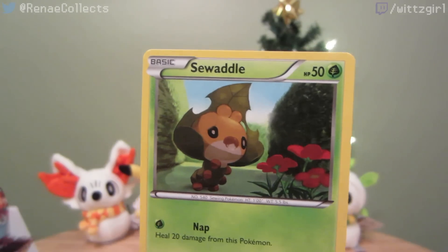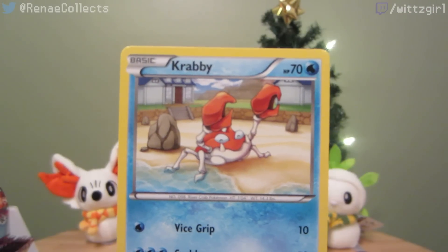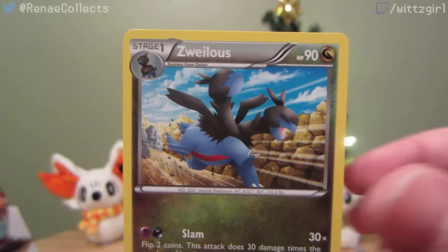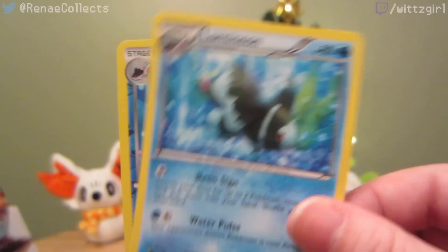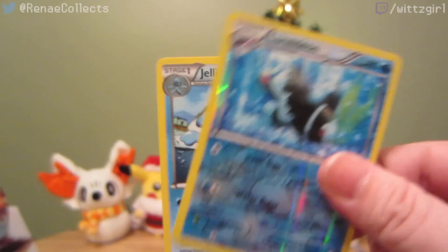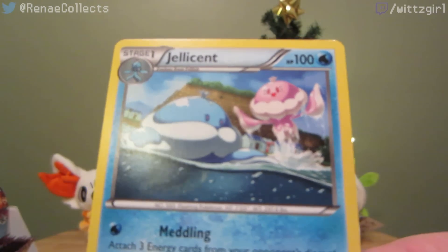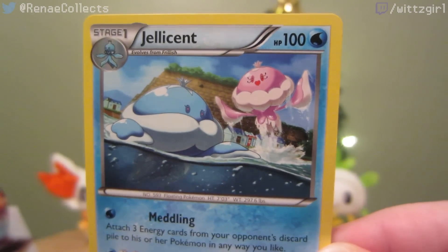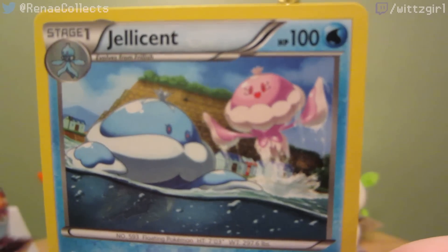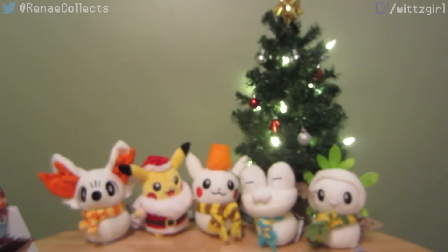Got a Poochyena, Sewaddle, Chansey, Goomy, Krabby, Swadloon, Zorua, Lumineon — nice reverse Lumineon — and rare Jellicent. I just noticed how goofy that female Jellicent looks in the background, like completely jumping out of the water. Her face looks extremely happy about it too. I never really looked at that artwork closely before, but it's kind of funny.